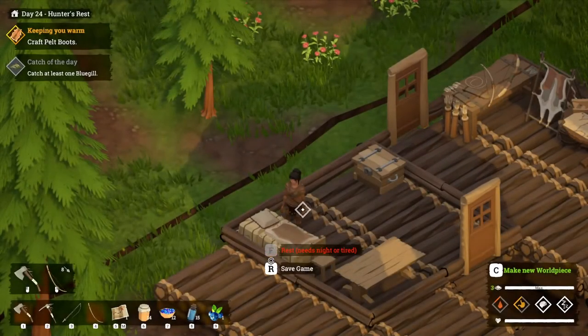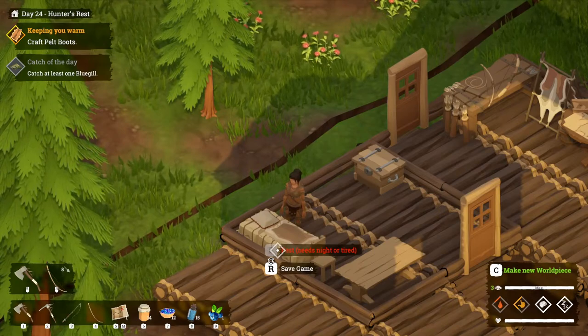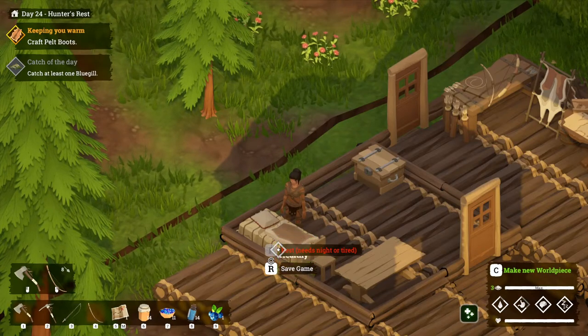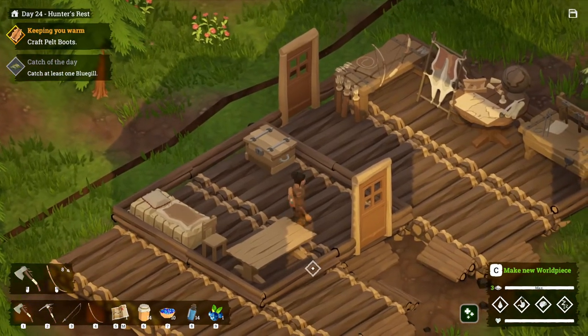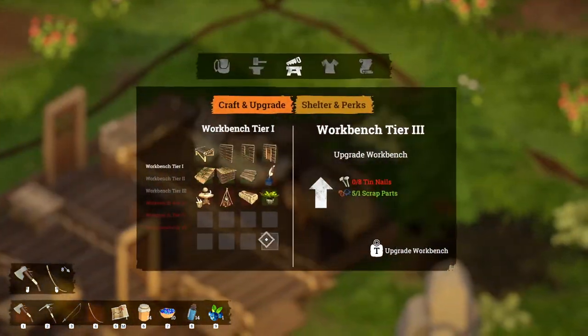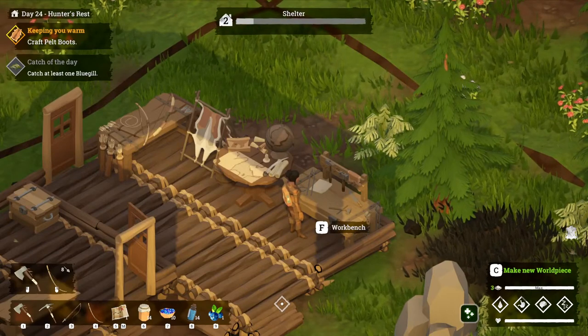I'm going to be thirsty when I wake up — let's drink water first, then have a little breakfast with our berry bowls. Good, we've got our leather armor. Now what's it going to take to make my forge? We've got three world map pieces — that's all I can have at one time, so let's go ahead. What do I need for the birch forest?